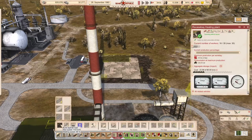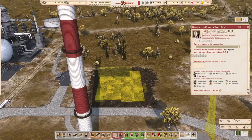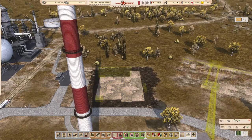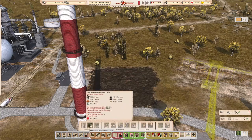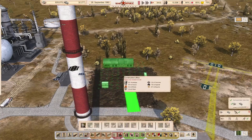Seems like the road didn't build — why did you not build the road? All right, let's demolish that and place down a new one where we'll be able to have the road in the right location.